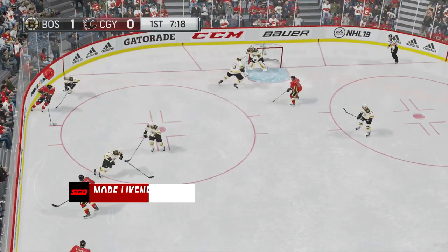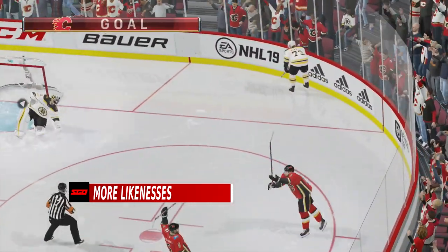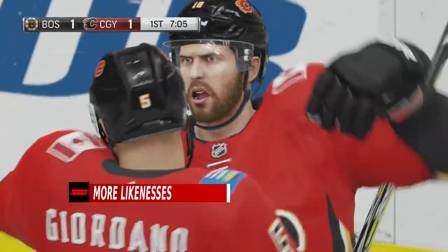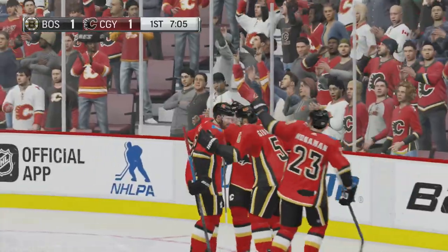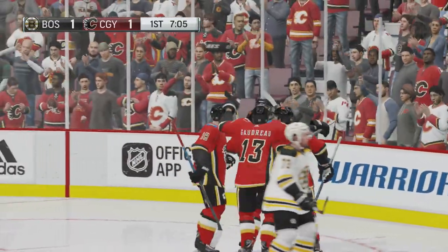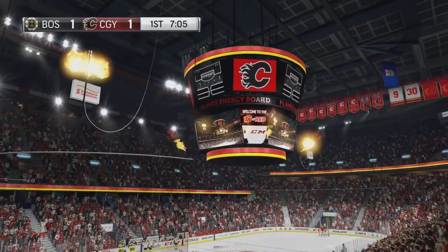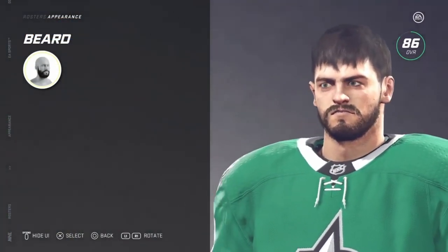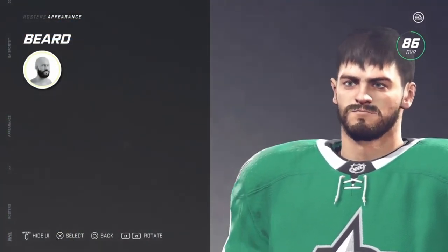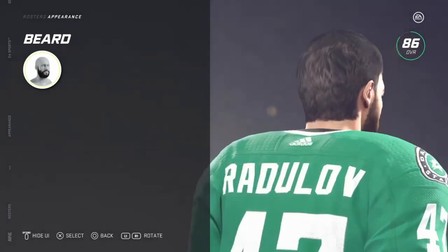Up next, we want more player likenesses. With each game we've been getting more and more likenesses added, but it's just not been enough. It's okay if a guy who spent most of his time in the AHL doesn't have a face scan, but what's not okay is when EA has been using the same exact face scan for years for long-time veterans, or just never scanned a player to begin with. Last year was a pass because of the pandemic, but this year — especially on new platforms — should have newly scanned players coming into the game, and quite a bit of them.